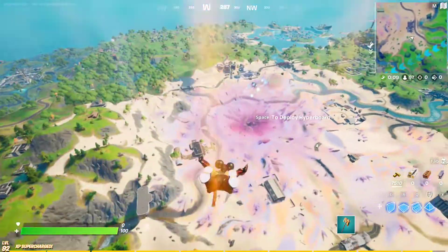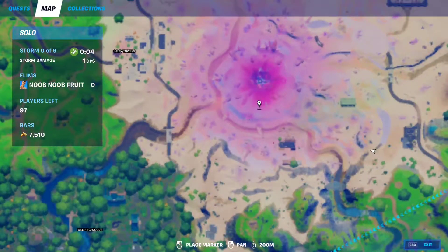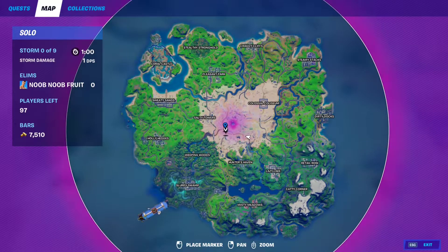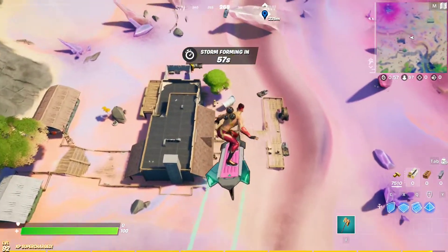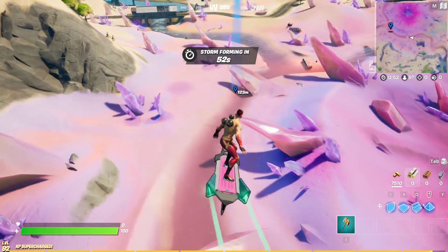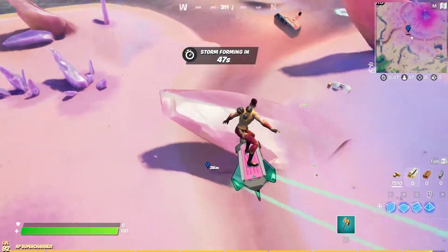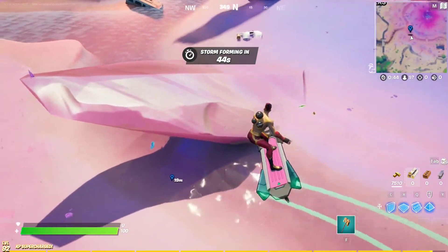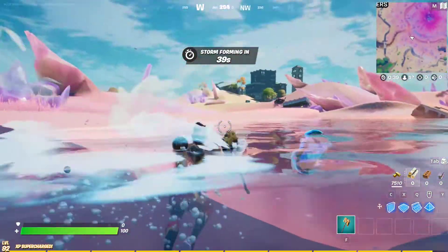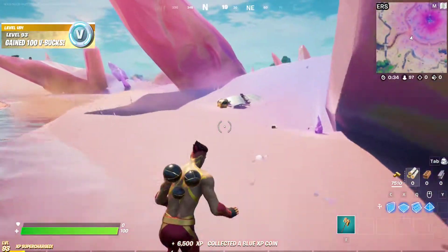For the second blue XP coin of week 9, it's gonna be right here, right along this river, right next to the zero point, at this spot exactly. Just go further beyond the barn, follow the river, and it's gonna be underneath this spike right here. Here it is, and we got it. We leveled up! Okay, next coin.